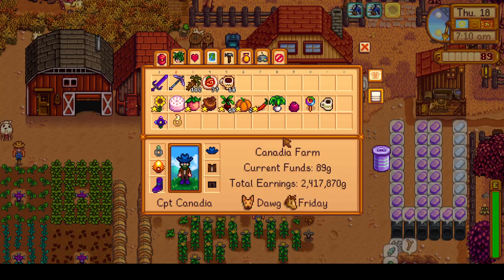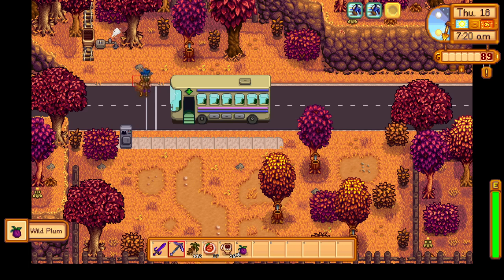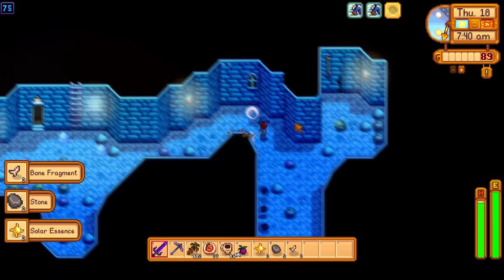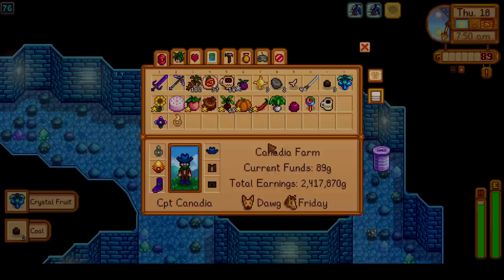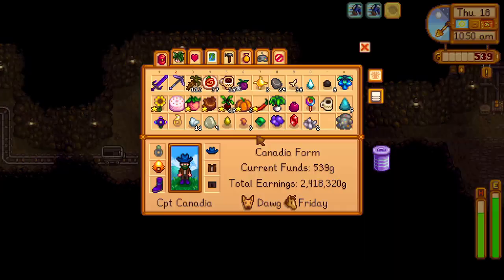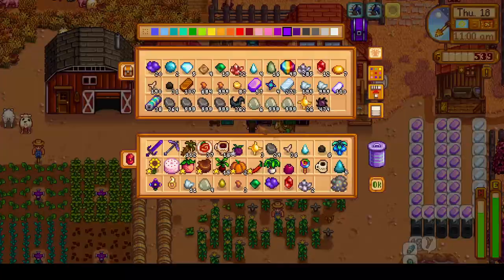I went ahead and completed all of the farm chores, and then we're going to head off to the Mines. I did grab a bunch of gift items that we can give to the town folk as we pass them by once we head to town. But first, we want to come to the Mines and finish up Gunther's Special Order Board quest, where we have to gather 100 bone fragments. I'm just going to Floor 75 over and over again until I see a skeleton and keep slaying them. Around 11 a.m., I do want to start heading off to town. Unfortunately, we didn't get all of the bone fragments we need, but we will be able to finish that a bit later in the day.